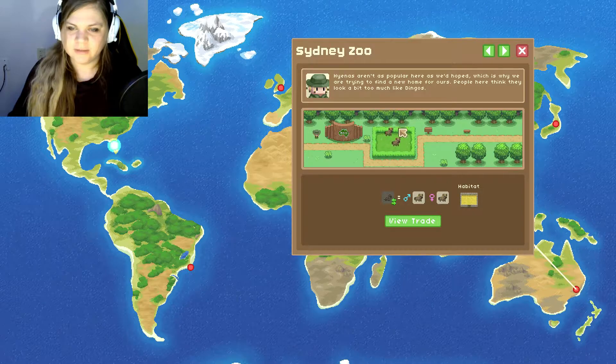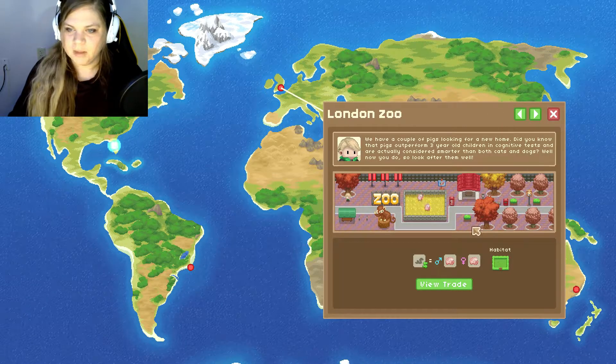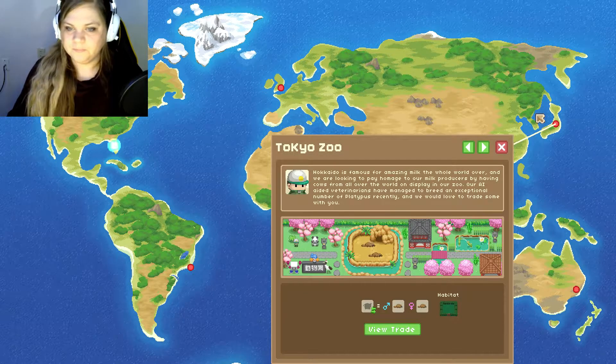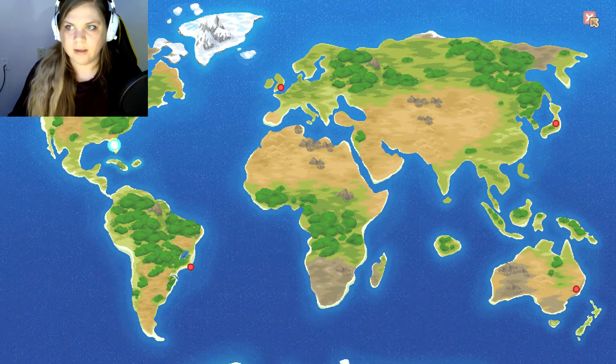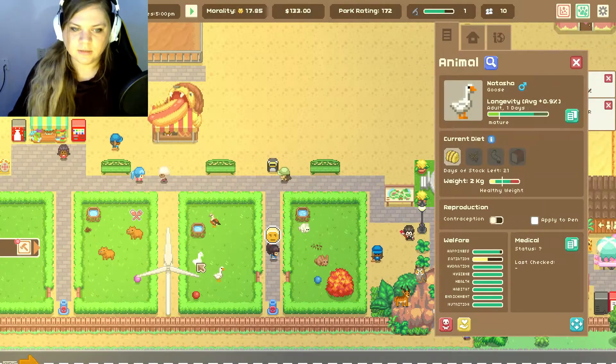They show it in a grass habitat even though it's supposed to be in a savannah, and then they show the pigs in a savannah habitat even though it's supposed to be in a grass one. It doesn't make sense. I don't even have this habitat — is that like a rainforest or something? No one needs a duck so let's get rid of one.